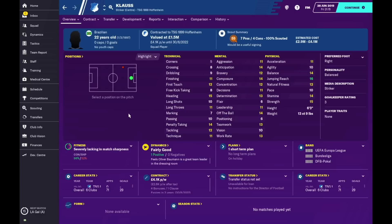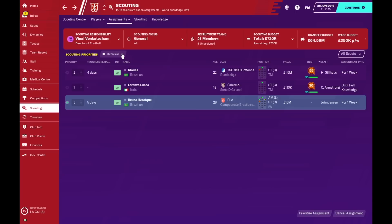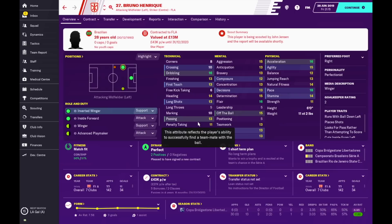Also on the list is a player called Klaus — very good for lower leagues. His estimated cost is between 2.9 and 4.1 million. He has a balanced personality, is six foot three, strong with decent balance and jumping reach, very good composure, decent heading, and even some tackling as a bonus. Next is a very talented 18-year-old, Lorenzo Luca, who currently plays for Palermo in real life. If you can develop him, he could be an incredible player.